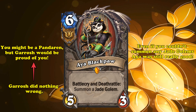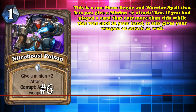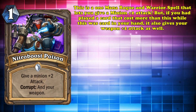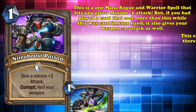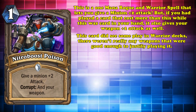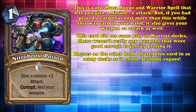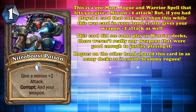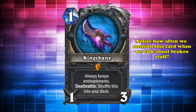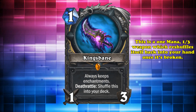At number 6, we have Nitro Boost Poison. This 1-mana Rogue and Warrior spell lets you give a minion +2 attack, but if you had played a card that was more expensive than it while it was in your hand, it also gives your weapon +2 attack. While this card saw some experimentation in Warrior, there were never enough good weapons to justify running it. Rogue, on the other hand, absolutely loved this card and abused it in as many decks as possible. Have you ever wondered why nearly all of the weapon buff cards in Rogue are either bad or have been nerfed at some point? That's because King's Bane exists and is the bane of Team 5, the Hearthstone development team.